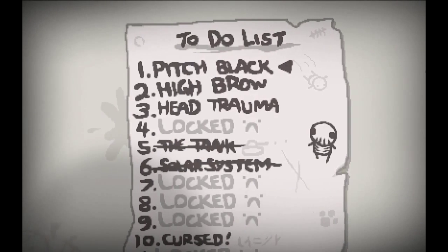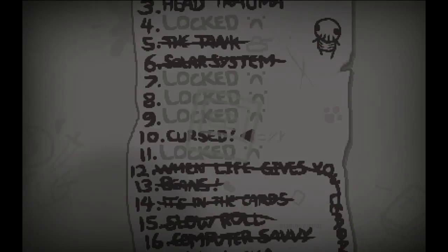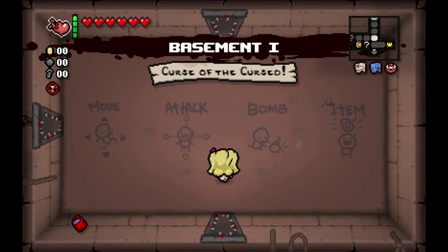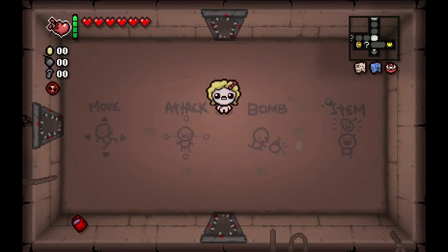Hey everybody and welcome back to the Binding of Isaac Rebirth from the Jump. I know I said I was going to take a break from the challenges, but I want to take on one more — the Cursed Challenge. Now this one you start as Base Maggie with the Child's Heart, the Raw Liver, Compass, Blue Map, Regular Map, and the Yum Yum Heart.